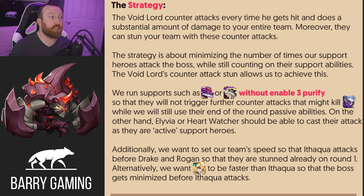We are going to run heroes such as Drake and Rogan without the E3 enable Purify — because we actually want them to stay stunned. If they are stunned, they are still providing the buffs we're looking for. For Drake, he's applying that defense down, which removes all the defenses the boss has. Rogans are there for that end-of-round, beginning-of-round buffing of attack, crit, and all those fun things. We just don't want the boss to counterattack at all besides Ithqua hitting the boss.